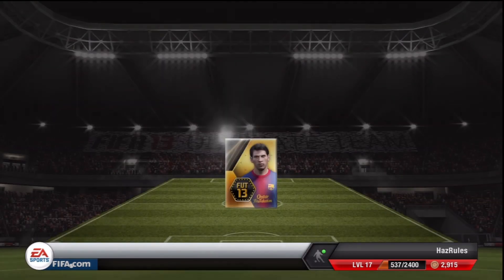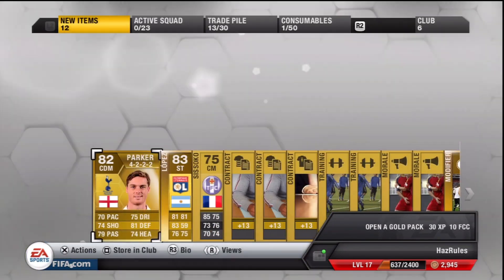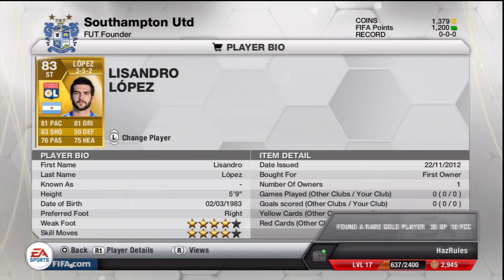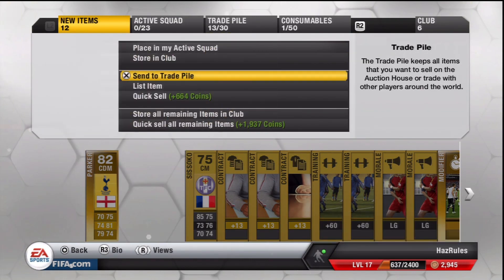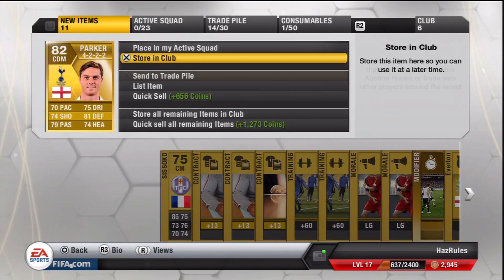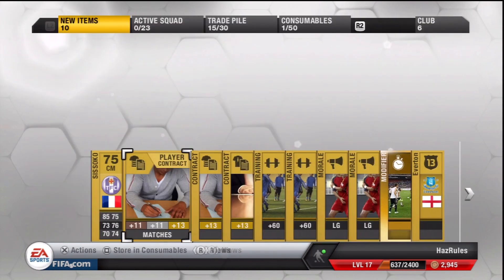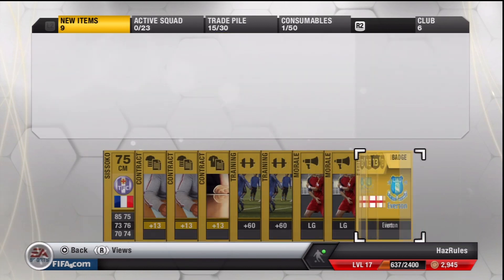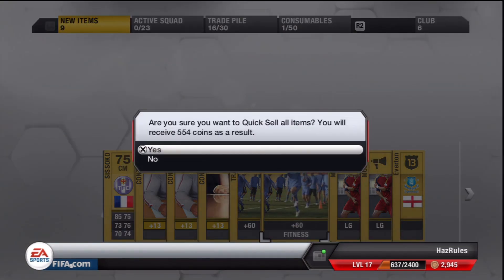Pack number three. Lopez - come on be a shiny. Yes! Finally! 82. Parker and Lopez 83. Actually that's pretty good. Four-four, four weak foot four skills - he should sell for a little bit. Finally a good player. And Parker - good defensive midfielder. And since Isoco, he's got good pace, but nothing else. I'll quick sell him. No one wants left forward but I'll still put it in. That's a pretty good pack. Quick sell this and on to the next one.